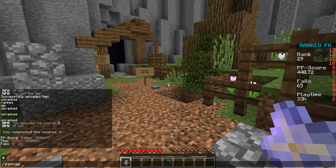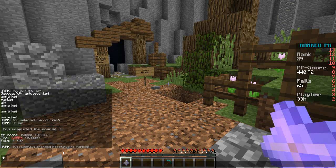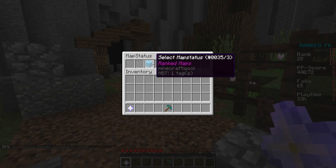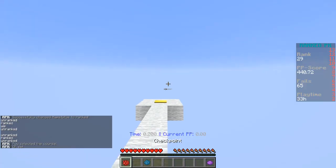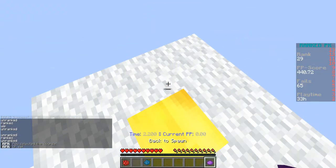Now a staff member can find our map and decide to rank it. Staff can type the command 'pp map status', set the ID of the course to 5, and set the status to ranked. It will confirm 'successfully changed map status to ranked', and now every player on the server is able to play the new ranked course and gain PP from it.